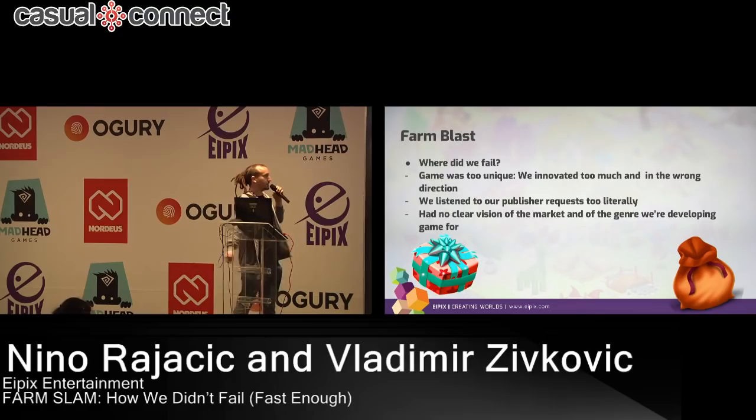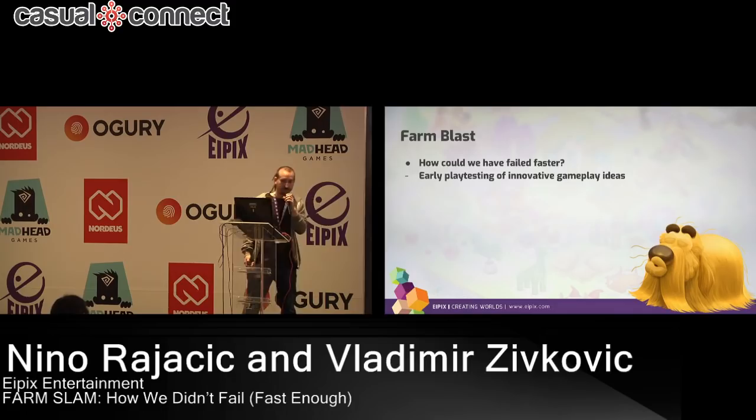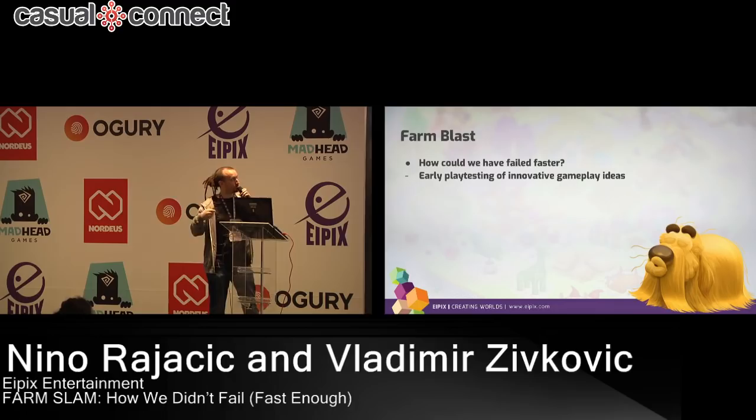How could we have failed faster? We could have acted less like outsourcers and worked towards understanding the publisher's vision of being unique. We could have tested the match-3 mechanic with play testers and built up a case for why it's good or bad. Instead, the publisher took one look at it and said, 'This is bad, nobody's going to understand it,' and we were like, 'Okay, cool, we're going to delete it.' So then we were stuck in design limbo, starting to copy all these other successful games — whichever successful game would come out, we would jump on it.